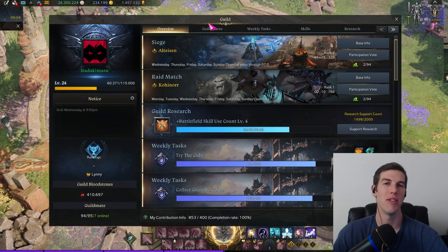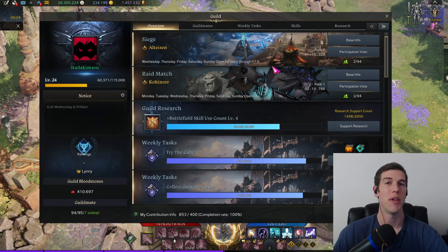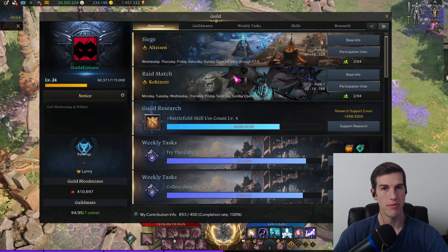If you're looking for a guild on NAE Zosma, come join ours. You can whisper me in game, send me a friend request, or message Linny, our guild leader. We are welcoming new people all the time, so if you need a guild, come on over.